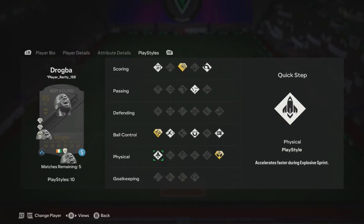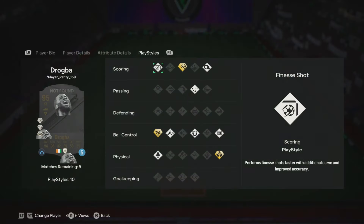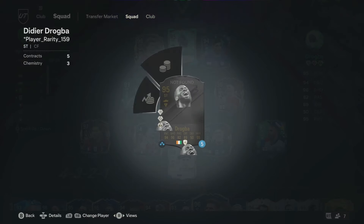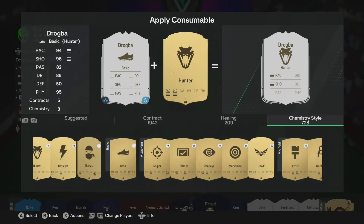At this moment in time the menus for the card are broken — same for Footbin — so we're talking about chem styles and everything else at the end. I'm going to go ahead and put an engine on him and we'll talk about that a bit more, but let's go ahead and jump into some Weekend League and see how we get on with Drogba up front.